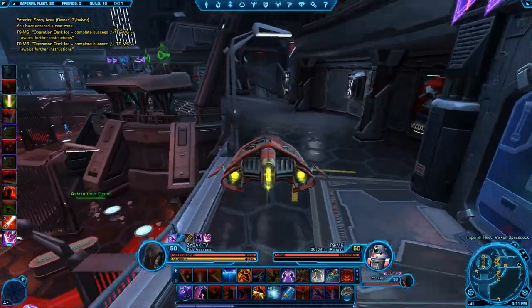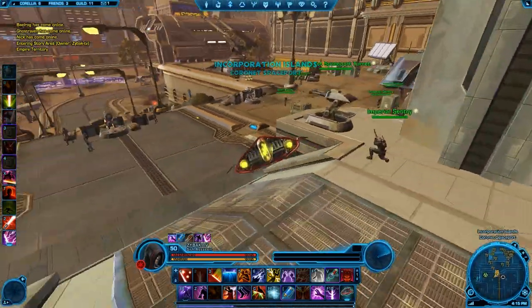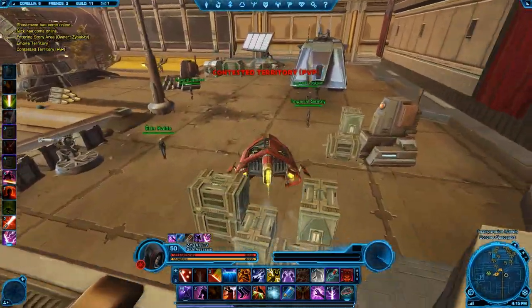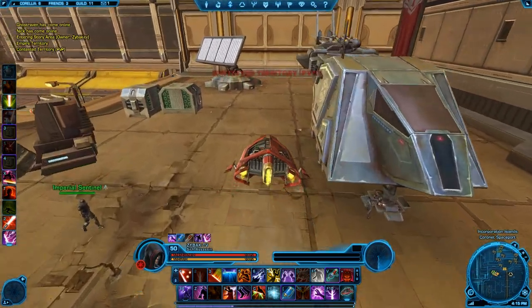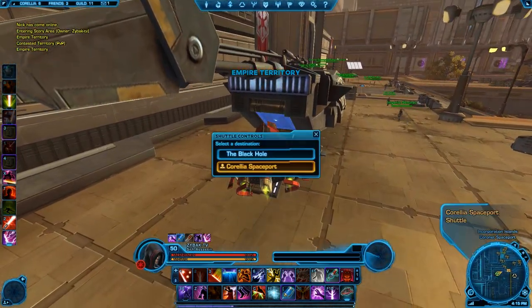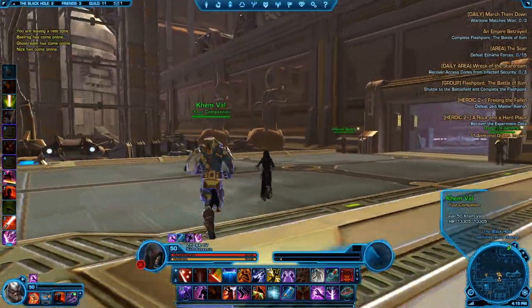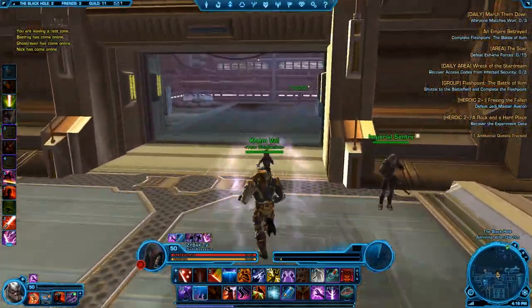Take your ship and go to Corellia. Once you get there, go through the space station and once you get out, take a right and you're going to see a walker. Hop in the back of the walker — there should be a back door that's lit up for you to right-click and jump into. You're going to get a loading screen and you'll be loading into the Black Hole Daily Zone. Once you're there, take a right into this little garage and here's where you find all your daily quests.